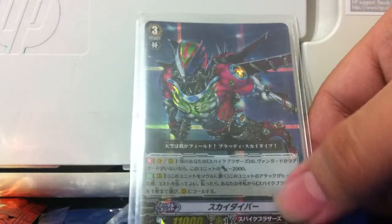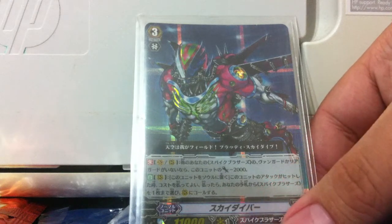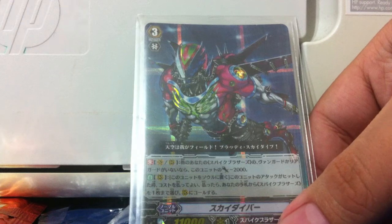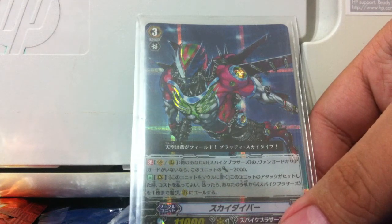I have a tip for you. Skydiver's effect is: when its attack hits, it can go into the soul, and you can call another monster from your hand to the rearguard.